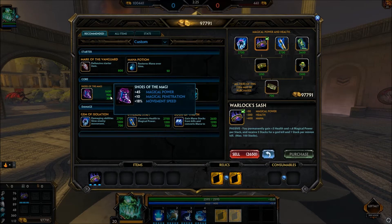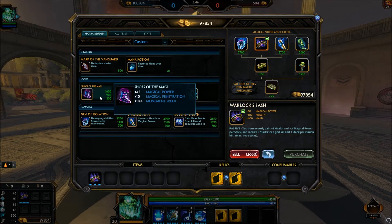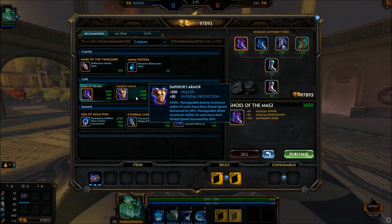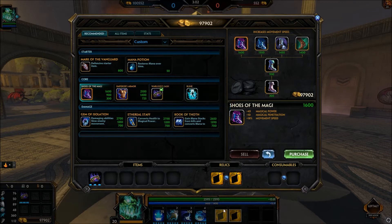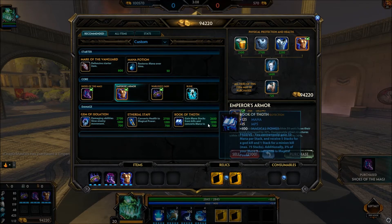The first thing you want to rush is Warlock's Sash. Then, depending on how the game is going, most of the time I was going into Shoes of the Magi to get that movement speed back. However, if you're winning lane and don't need to get back or need escapes, go into Emperor's Armor instead. If you're losing lane, your teleport is on cooldown more so you need to get back quicker — go Shoes of the Magi. If you're winning lane comfortably, get Emperor's Armor.